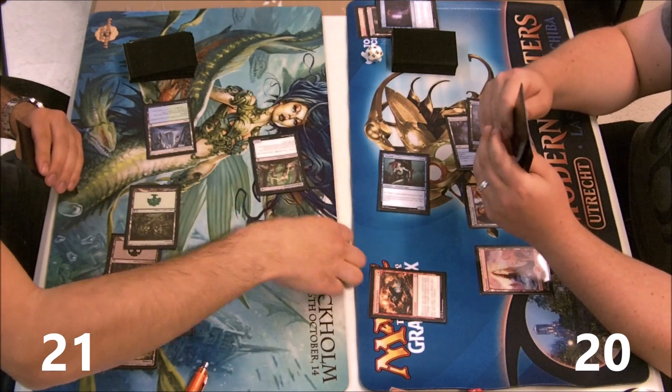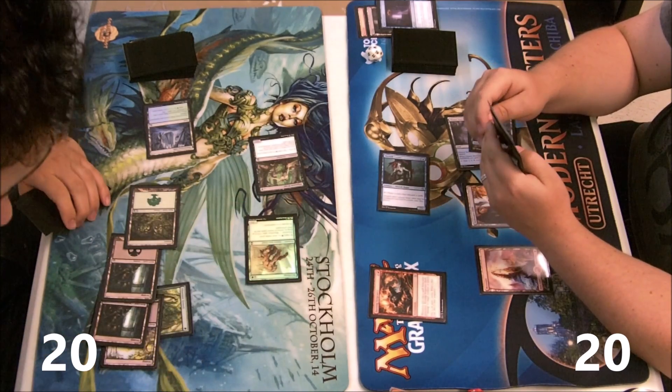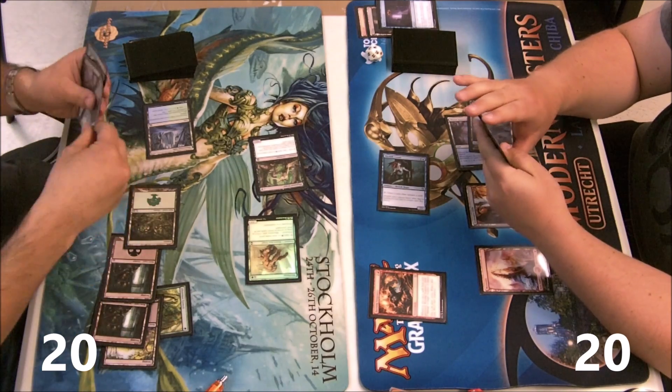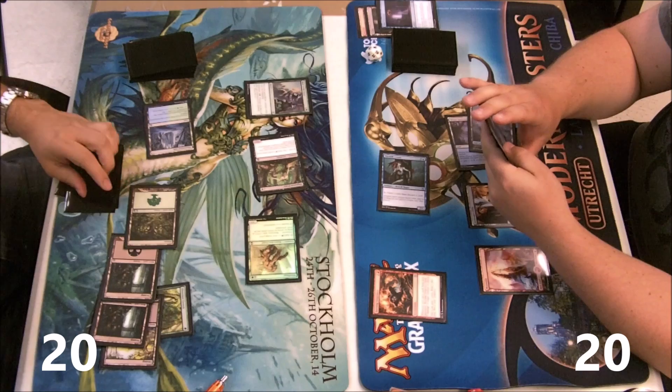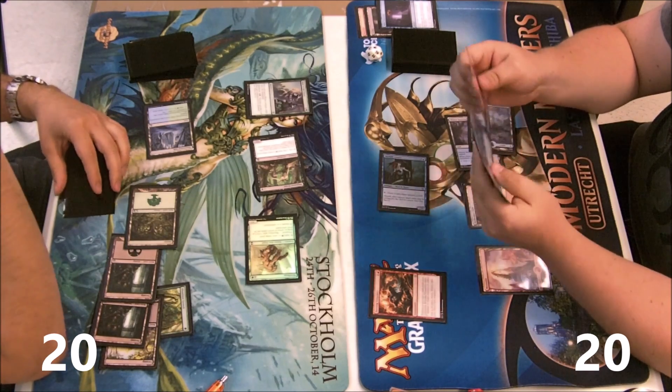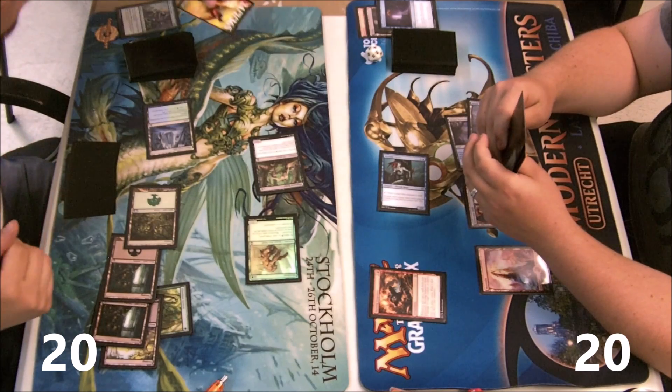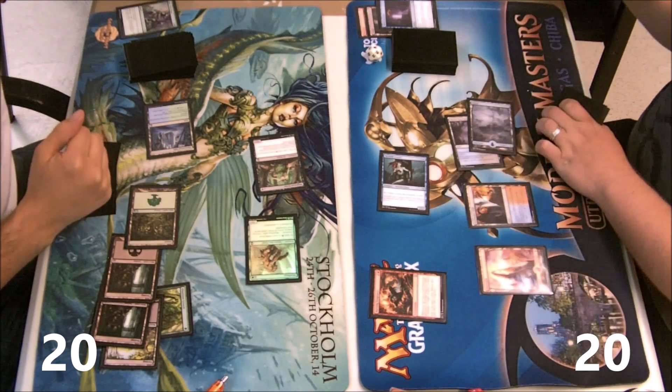He taps a lot of mana, and I'm like, what's this? I know it's not Crystal Brown, but something like that — it's Roar of the Wurm and I'm like, yeah, go right ahead. That doesn't bother me at all.